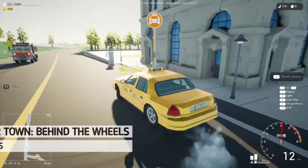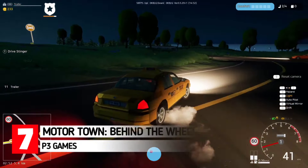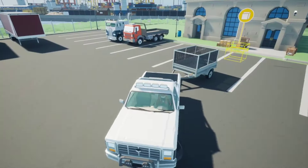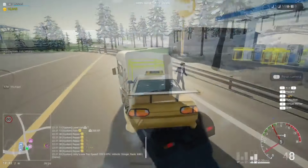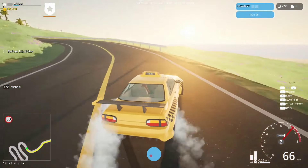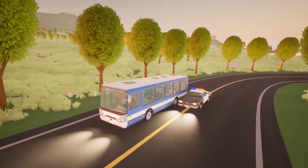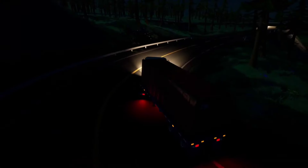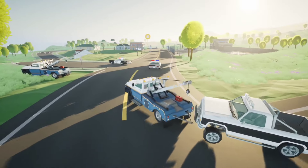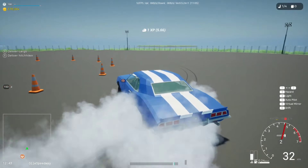Coming up next we have Mototown: Behind the Wheels. If you are looking for a deep driving sim that won't melt your GPU like Forza, then climb into this game and buckle up. Mototown is an open world vehicle sim where you can drive various vehicles — a truck for delivery jobs, a bus, a taxi, and a whole lot more. Features include a big open world map for free roam, single player and multiplayer modes, a day/night cycle, lots of special vehicles and missions, and online leaderboards. Don't let the chunky graphics fool you — it's a pretty deep sim with realistic physics, mission progression, and lots of vehicles to drive.